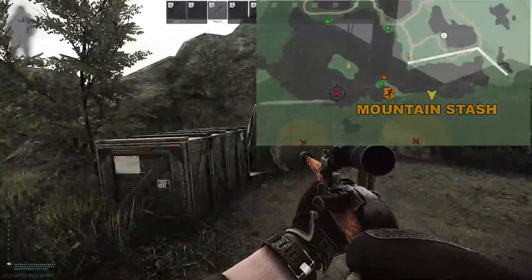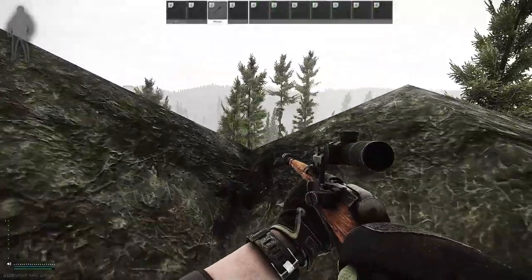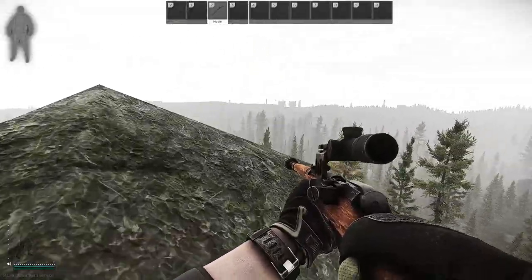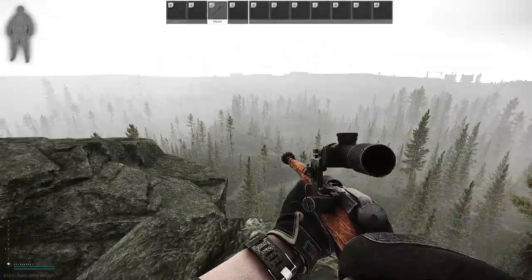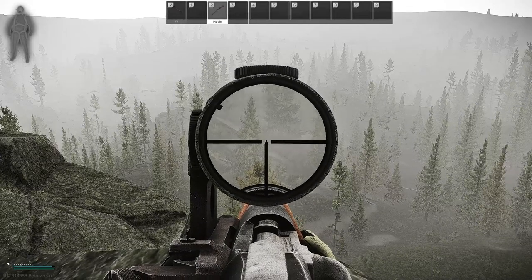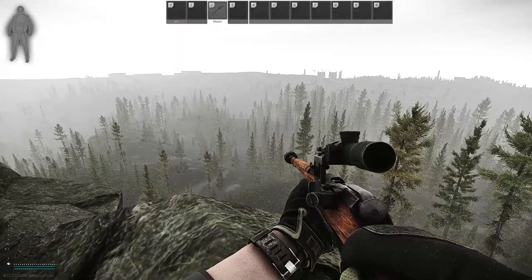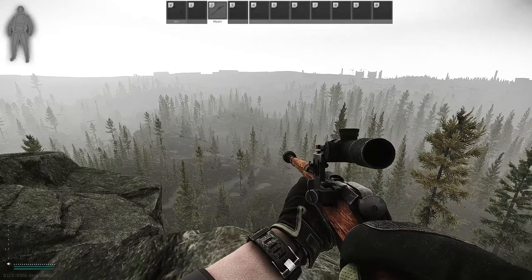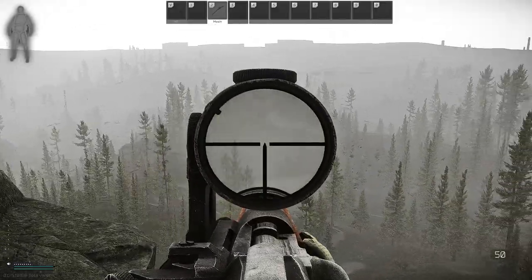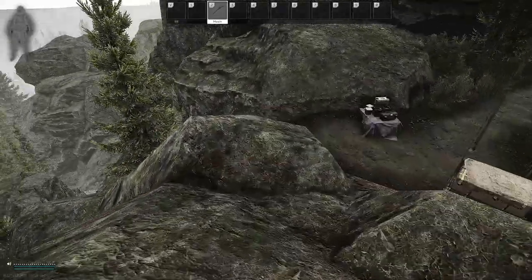Right here there are a couple of good boxes to loot, but what you want to do is stay here and take a look at the different landscape options to snipe from. This is a good one for this side of the map — you can see everything down towards the northern UN roadblock and all the way down to the UN roadblock. It is raining right now but the visibility is awesome when you're up here. In almost all conditions you can see everything moving around down below.